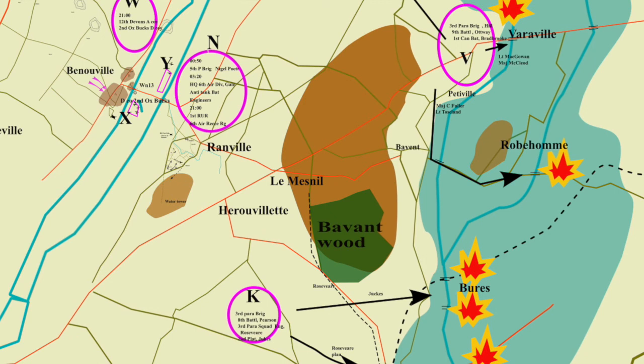At 3.20, gliders landed in drop zone N, near Ranville, to bring in equipment and men. At 2100 hours, 250 gliders came in to land on landing zone W, west of the Orne. Those 250 gliders were towed by 250 C-47s and accompanied by 50 C-47s to drop bundles, crossing the coast around 9pm.